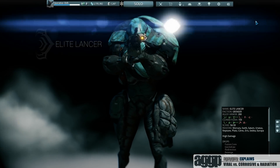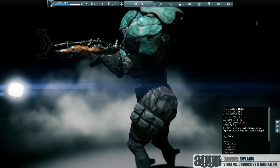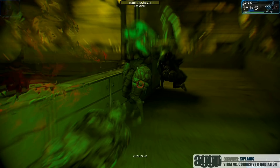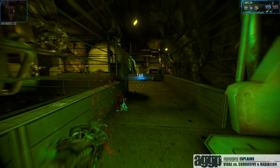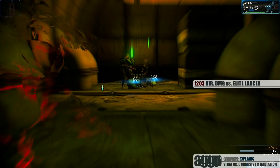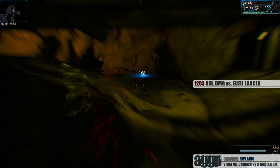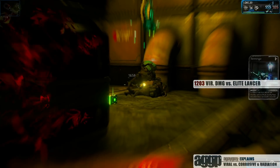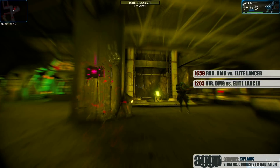In the first set, we're going to be taking a look at level 24 elite lancers. As we can see from the codex, we're supposed to be able to do an additional 75% damage to them with both viral and radiation elements. I wanted to aim for leg shots so the damage is consistent. As you can tell, I'm doing consistent 1,203 points of damage — you can even see the viral proc going off to confirm. Now let's take a look at radiation damage. Again, leg shots and a radiation proc to confirm. With this combination, we're doing consistent 1,659 points of damage, which is over 400 more points than the viral.